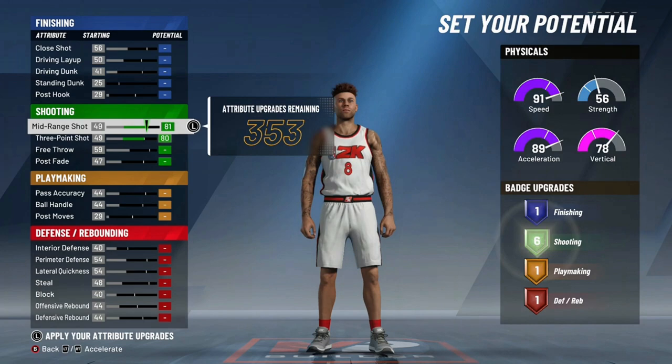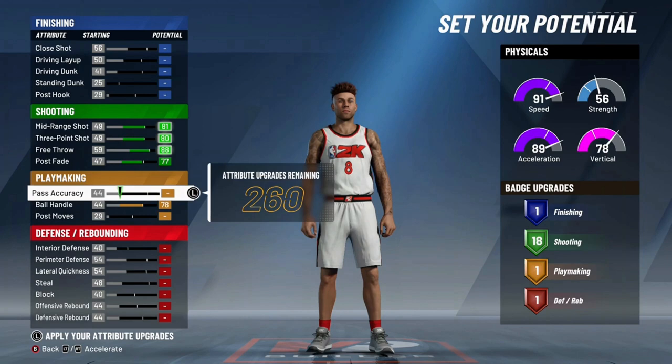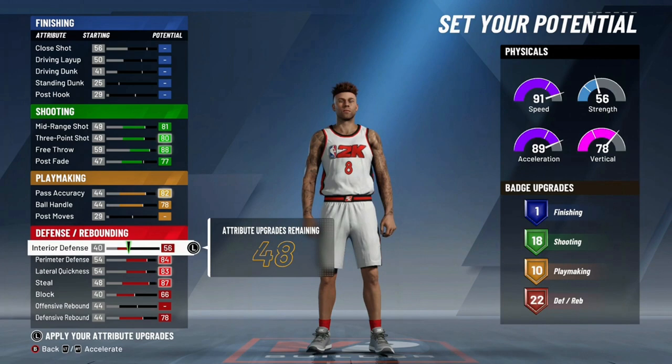The way this game works, when you hit 99.9 overall, you gain plus five to all your attributes. So whatever you're seeing right here, you can have five more of everything. When you go a lower height, you can indeed actually get the ratings you need. But to be 6'2 or 6'3 kind of hurts as far as being a point guard in this game.